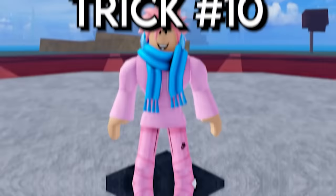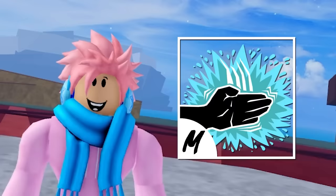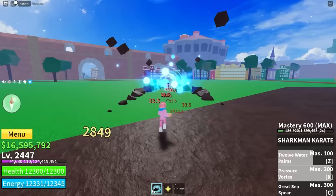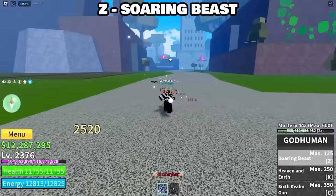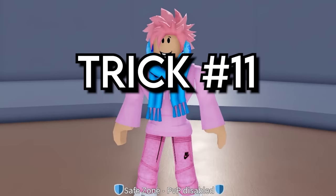Everyone knows Sharkman Karate and God Human are the two best fighting styles in the game, but which is actually better? For grinding and reaching max level, Sharkman Karate is better because it doesn't have a delay between its third attack like God Human does. But for PvP, God Human takes the lead — all its abilities are focused on stunning and dealing huge damage. Use God Human for bounty hunting and belly collection, and Sharkman Karate for grinding levels. Keep in mind God Human is literally the hardest fighting style to get.